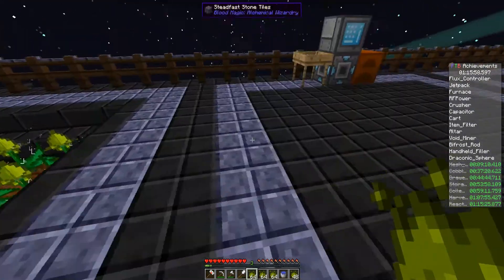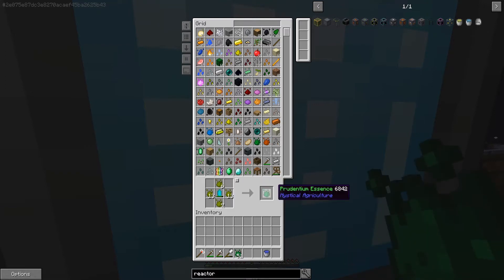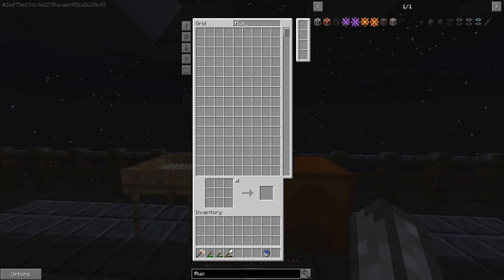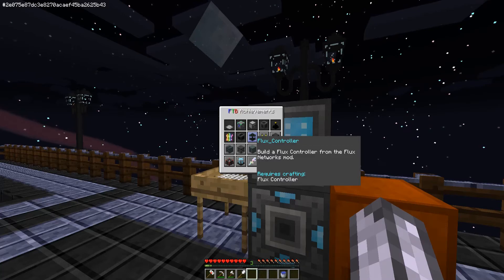I've got like four minutes on this one, so let me take a sneak peek at what we need to do. The recipe says: build a flux controller from the Flux Networks mod. Let me look around - I still don't know what some of these areas are for. It's nice to have that reactor. The reactor is good because then we can easily hook that up to over there. We can hook that power up to over here - maybe that's what the flux things are for.